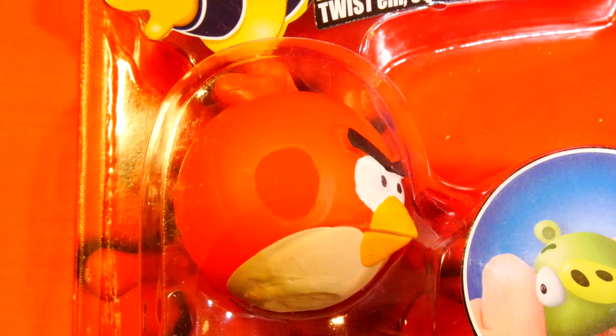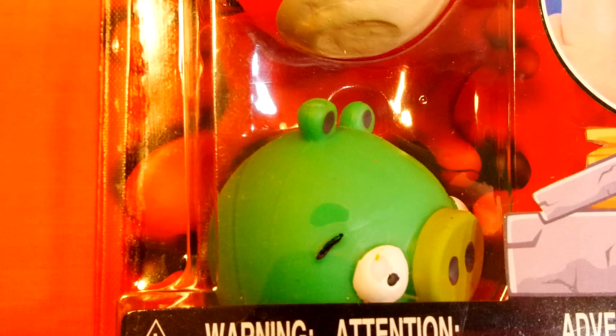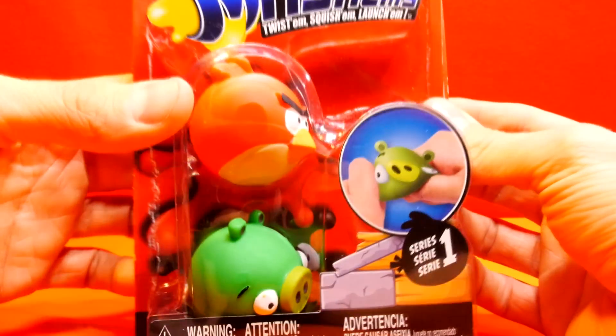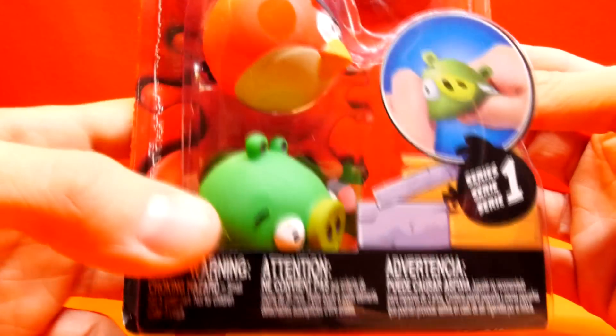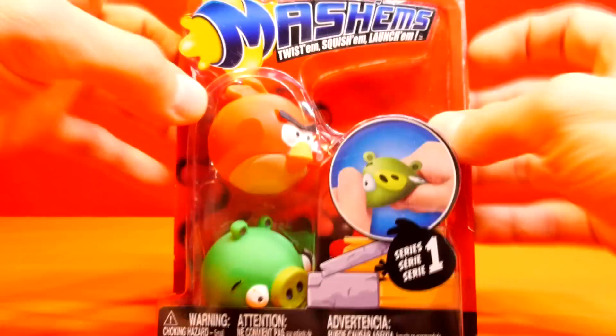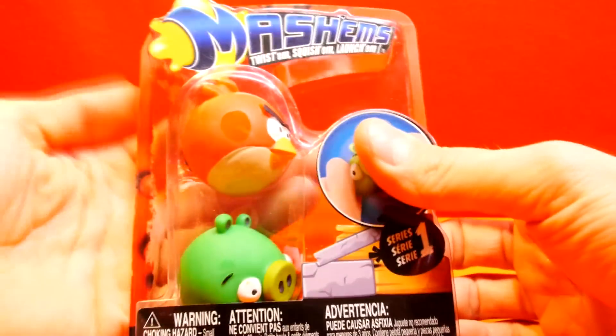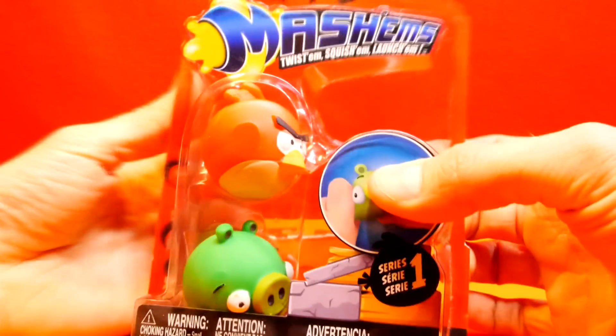Hey guys, Brandon with Disney Cars Toy Club bringing you an Angry Birds Mash Em, Twist Em, Squish Em, and Launch Em. This package is a Series 1 and it comes with a red Angry Bird and a Green Piggy. So we're going to open these up — there's a launcher they sell separately, or you can use your hand and toss these bad boys around.